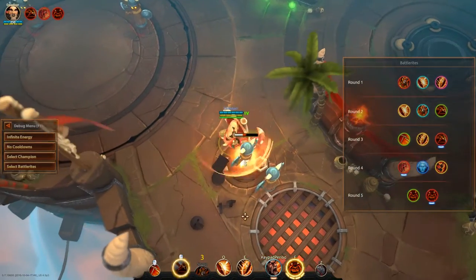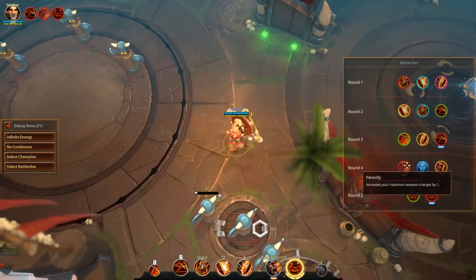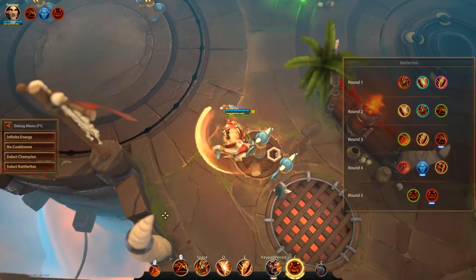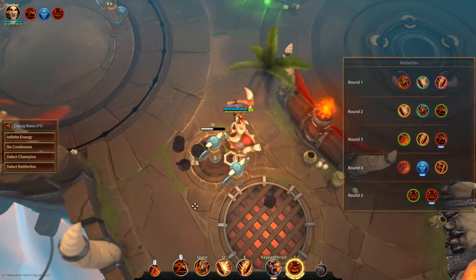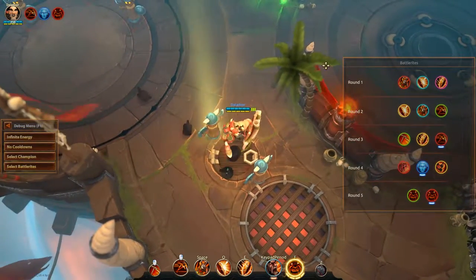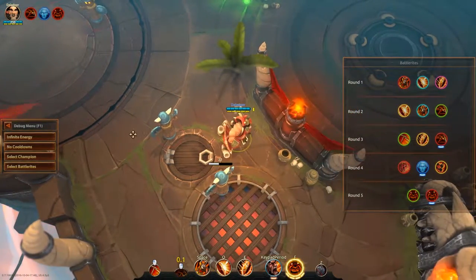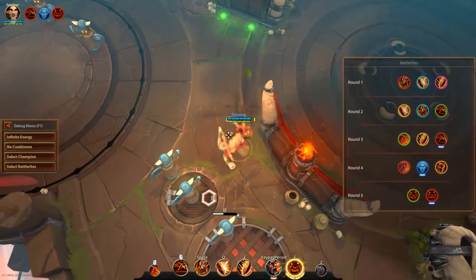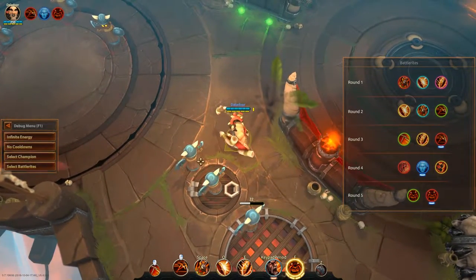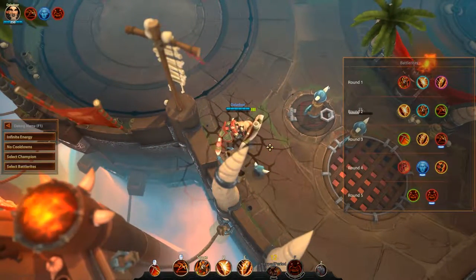Next up is Inspiration. It increases your maximum energy by 25% — that's 1 more bar, giving you a total of 5 bars — and increases energy gain from abilities by 10%. This would allow you to ult and still spend an energy point on a skill that costs 1 energy, meaning you could use War Shout to absorb incoming damage and then ult them into smithereens.